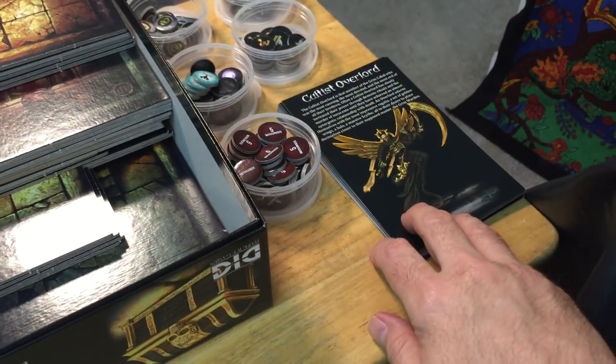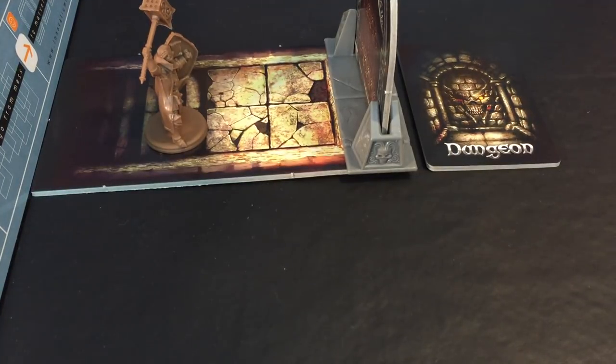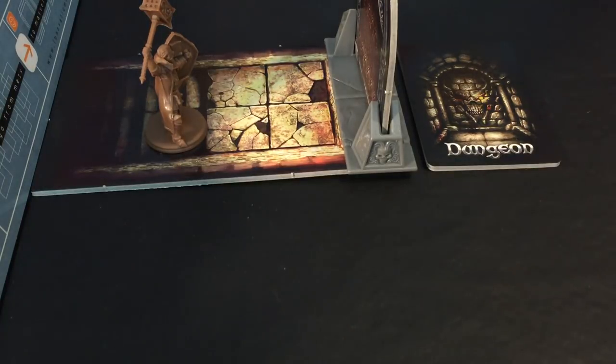We have our boards, our chits, our enemy tokens, and our bags of enemies. I'm going to turn down the light a little bit. I think we should get started — I'll probably do a couple turns before my time runs out today. I'm going to try to keep these playthroughs to 30 minutes.